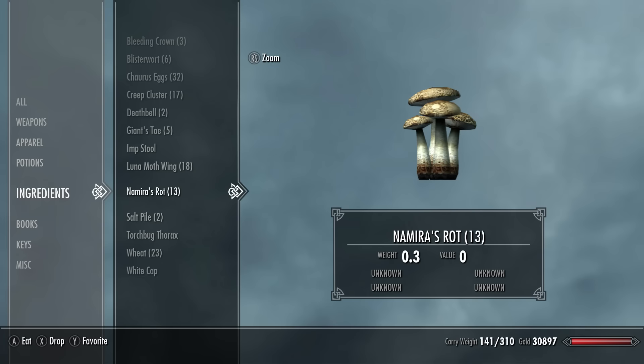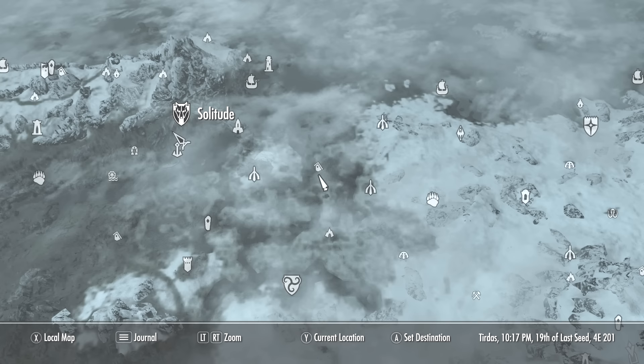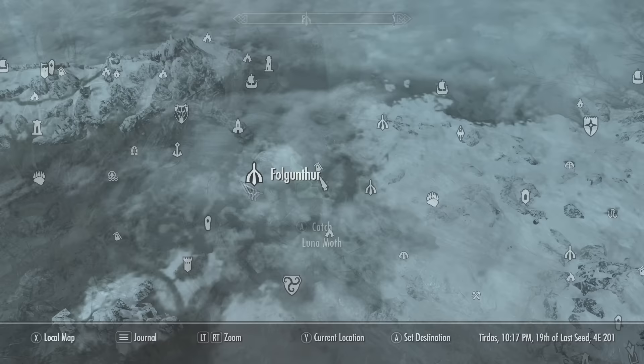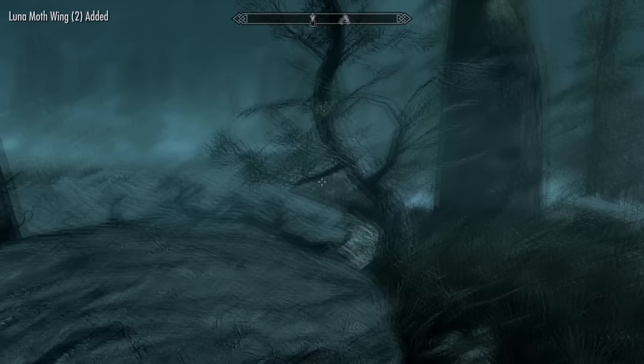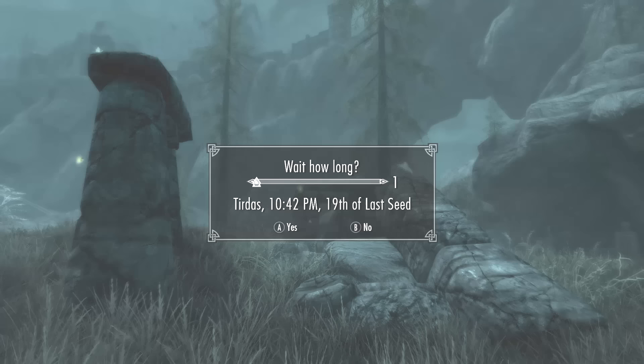The last ingredient is the lunar moth wing. It can be found here on the map, just between Solitude and the abandoned shack — it's a boggy swamp area. Before you go here you're going to want to wait until between 8pm and 11pm, because that's when you'll usually find the lunar moths as they like to be under moonlight. Just walk around this area and harvest them as you go. You can also find them in the fields near the White Watchtower near Whiterun, but again come at night time.